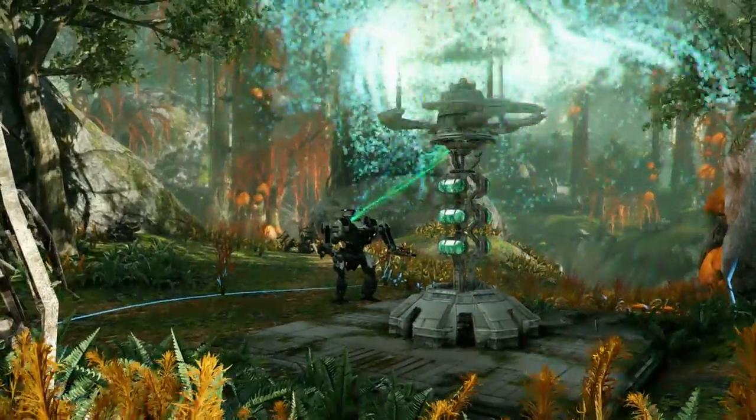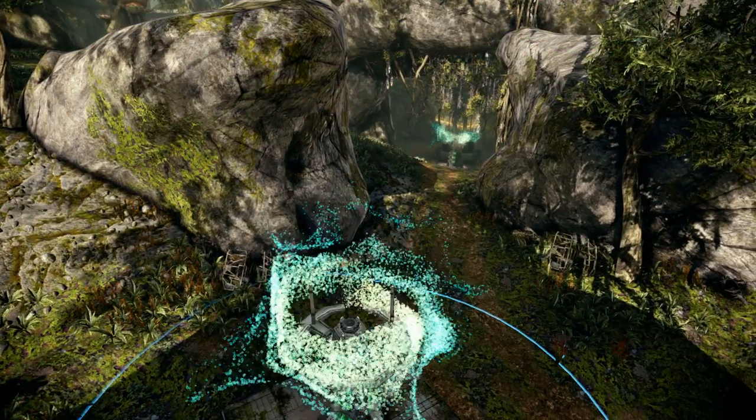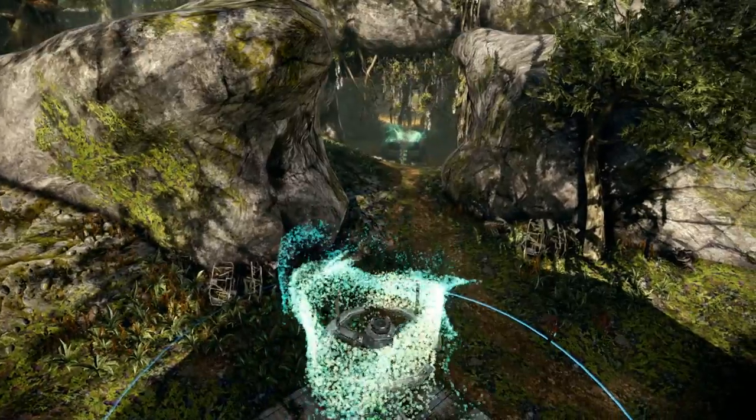The energy stations are now much closer together, separated by only a small sloping hill, making this area an ideal battleground for the Grenade Launcher and the Rev GL.